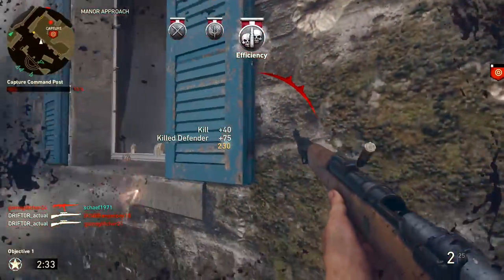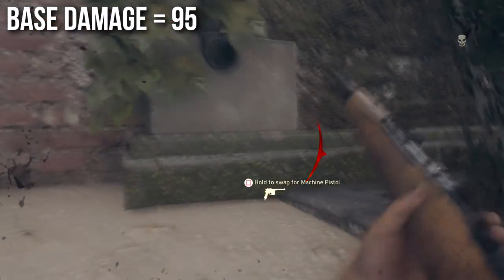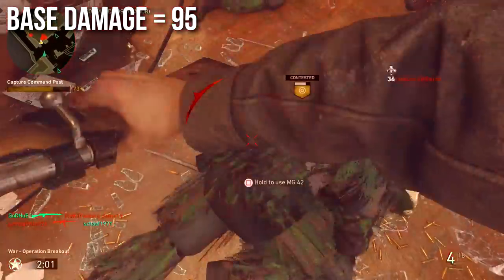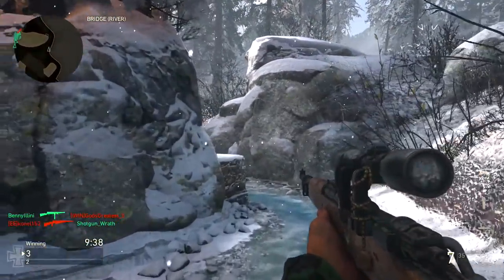Let's start off today with the damage. The damage is 95, which is a little bit higher than the other sniper rifles in this game, which tend to be 75 or 80. So the base damage on this gun is very, very high, which means it's going to be very good at wall banging, finishing people that are weak, and killing in general.